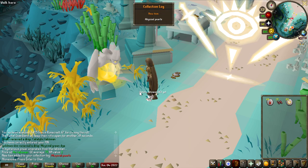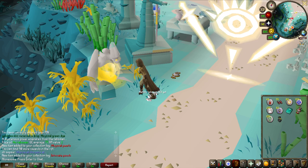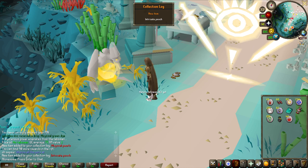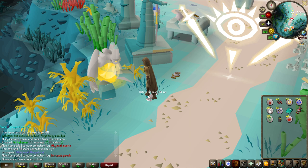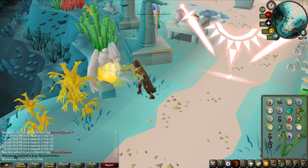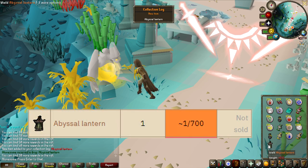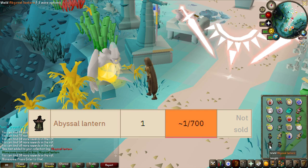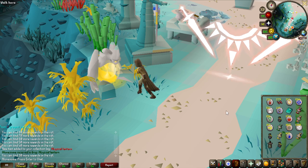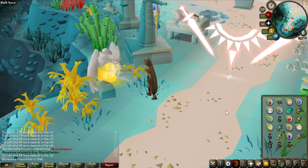And there we go, that's the first one already - abyssal pearls. We're going to get a bunch of that, so kind of expect that. Oh, that is a collection log item as well - intricate pouch, probably not much more rare than the pearls but pretty much on the same level. No way - abyssal lantern! I think that's one in 700, that is so nice. You can actually use logs on that and you get more points when you do the minigame, so that's actually going to speed this grind up a bit. And two intricate pouches right after that as well.